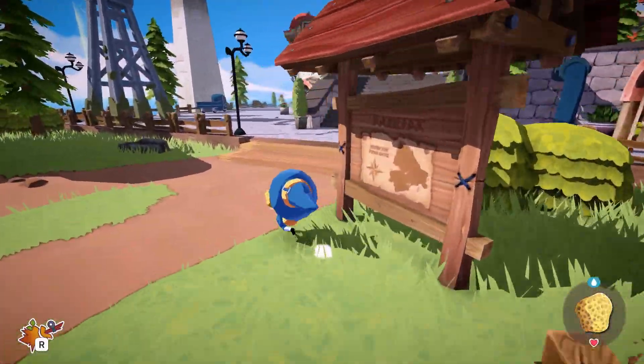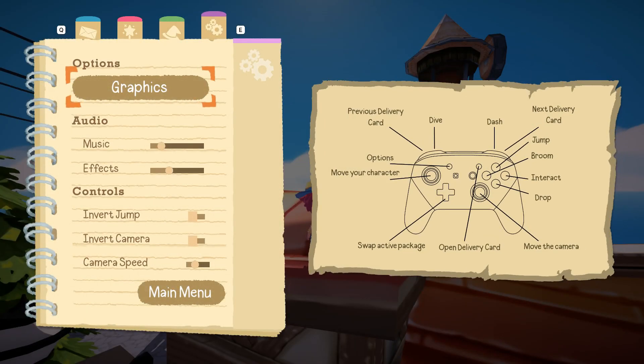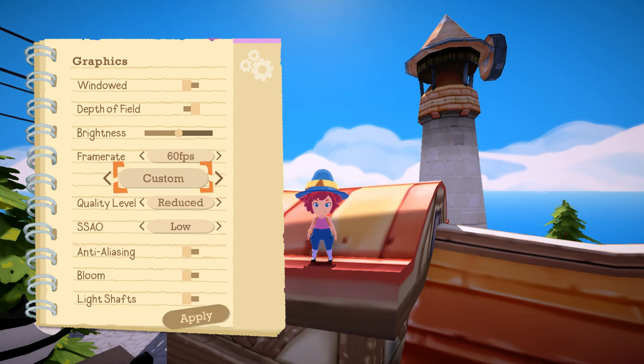You may have also noticed there's no video options here. That is because it's only found while in-game through the graphics options. Once there you will find the windowed, depth of field, brightness, frame rate, and the whole shebang. I have no idea why you wouldn't include these in the main menu, but to be fair I guess most gamers playing a cozy game wouldn't care about them anyway.